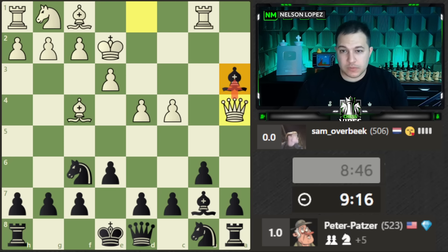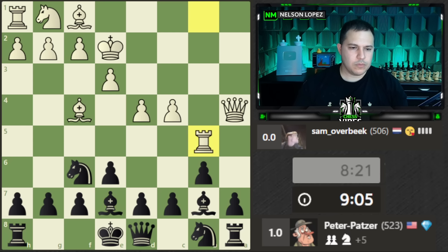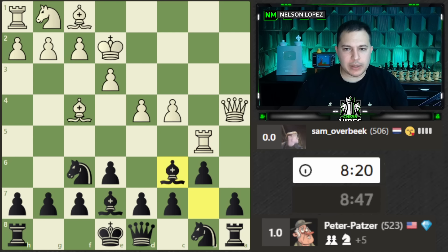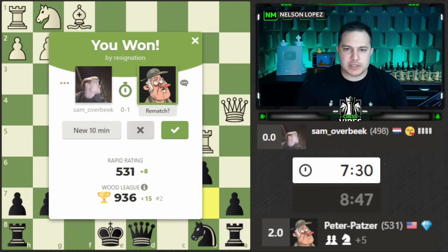Our bishop is under fire — I think we simply retreat. We could play queen e7 to defend but that leaves this pawn undefended. Probably best to just retreat and castle next move. The rook comes up and I notice they're both on the same diagonal — bishop to c6 looks like it's going to win some material. I know I said I was going to castle, but my king is pretty safe and this tactic is available, so I'll go for that. And our opponent does resign.